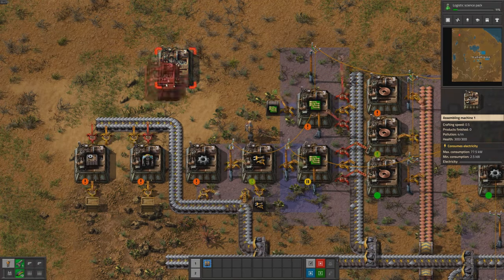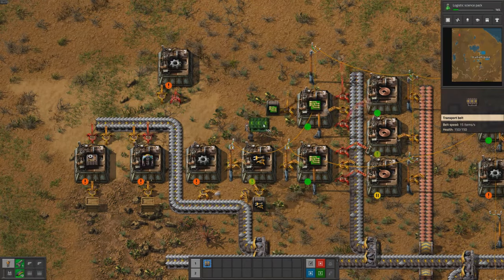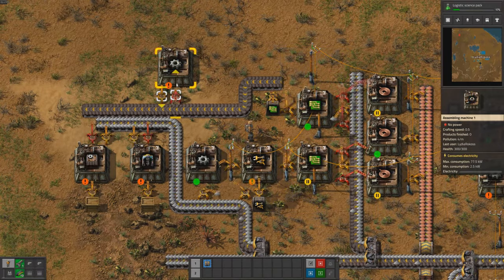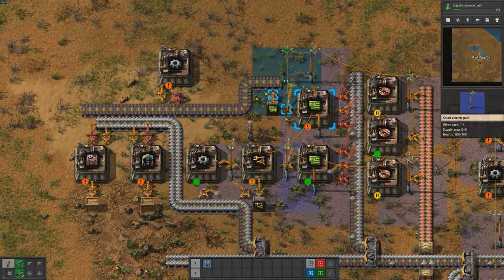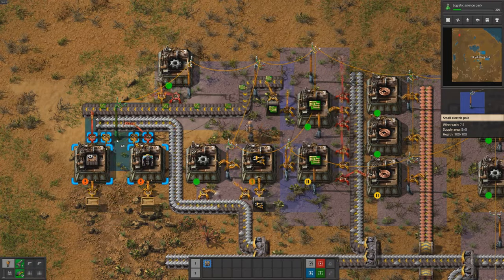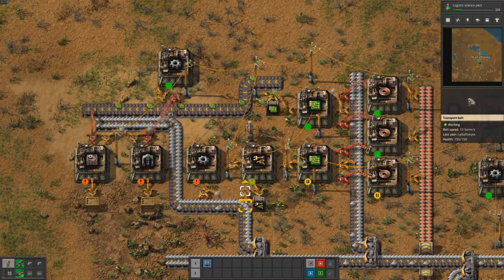As you may remember from the first episode, we set up a basic mall to produce the items we need to expand our factory. Now we're expanding the mall itself to include new items, specifically assembling machines and mining drills. Assembling machines are incredibly useful for automating many aspects of the factory, and mining drills are necessary for expanding our resource collection. By adding them to the mall, we can ensure a steady supply of them without needing to set up new production lines every time. That's why we've expanded our power grid by multiplying it by 4, giving us a total of 36 megawatts of power, which should keep everything running smoothly.